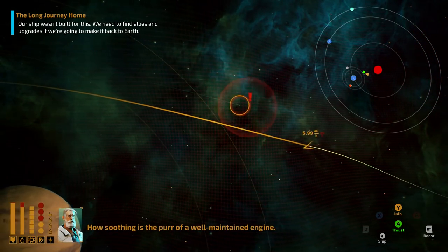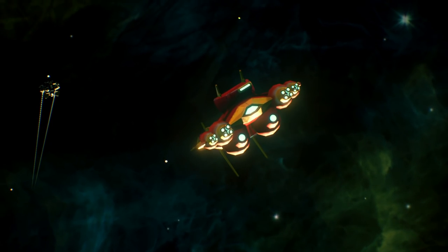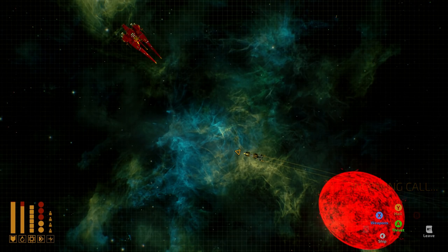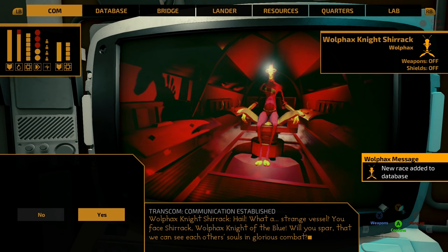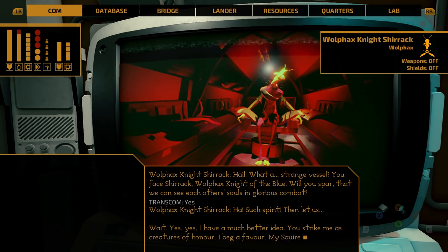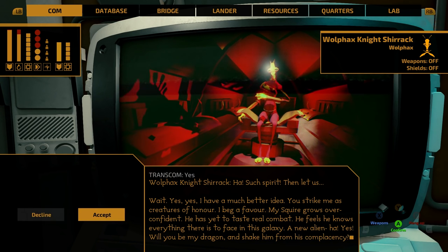Alien relationships with one another are a factor to be considered, leading to some tough choices about who to chum up to and who to avoid. If you start doing favours for one alien race, you may find disfavour with another. On the whole, aliens won't automatically see humans as a threat — more a sort of mildly interesting curiosity — so it's up to the player to avoid cultural errors that can lead to conflict.